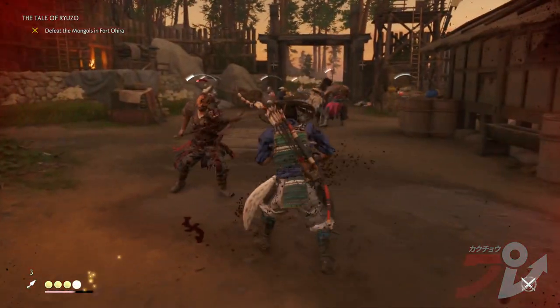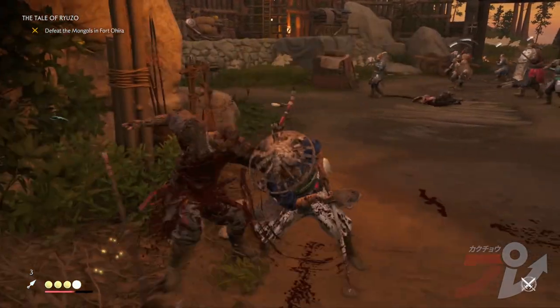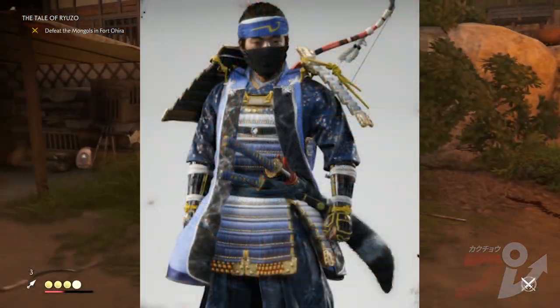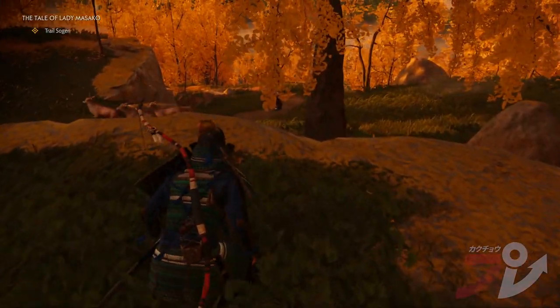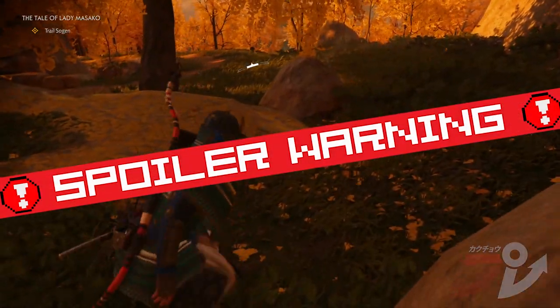2020's Ghost of Tsushima is no exception. Even in the 1200s, you too can dress Hero Jin Sakai up in Sly Cooper black and blue glory via the legendary thief armor kit. Here's how you can do it. Spoiler warning — no plot stuff here, but we're putting it on just in case.